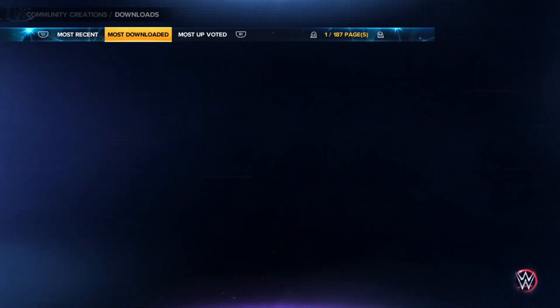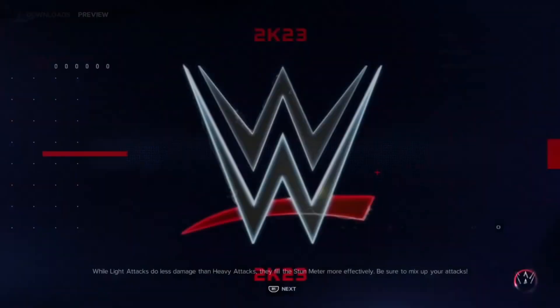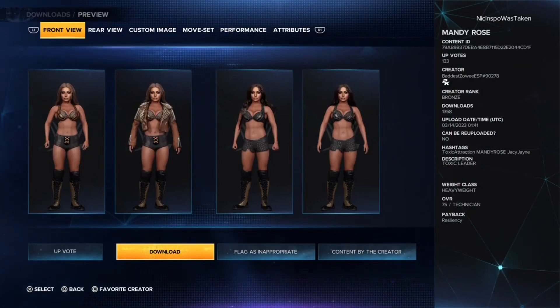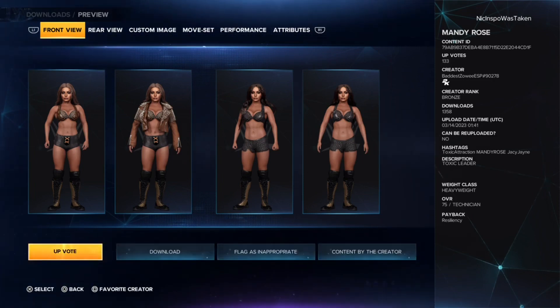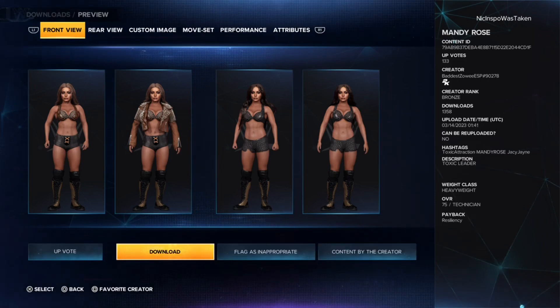Toggle it to Most Downloaded and Mandy Rose is actually the third one. Just click on her and hit the Download button. Someone made Mandy Rose and got her out right away with the face texture and everything — pretty cool. Download it and then you have her, and that's basically it.